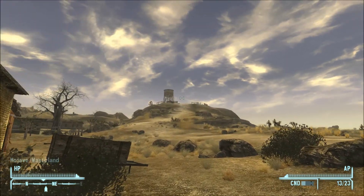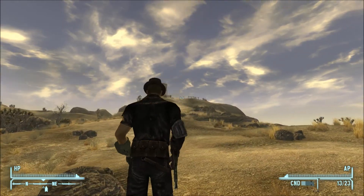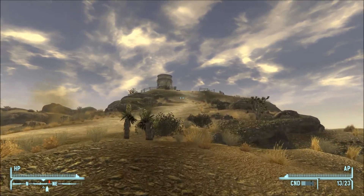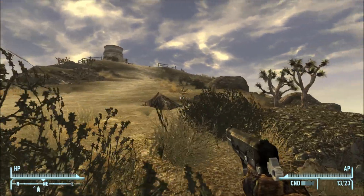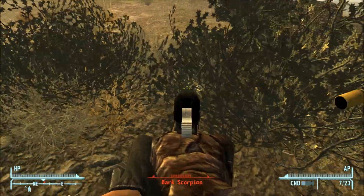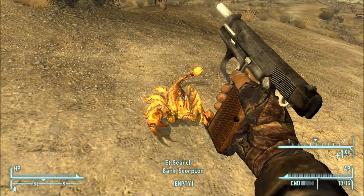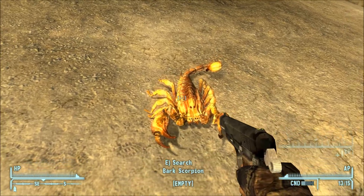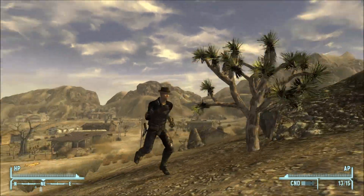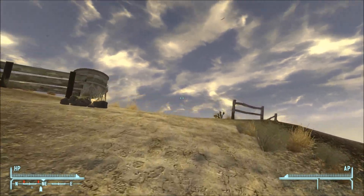We're going to fast travel back to Good Springs because it's slightly faster with our loading times. Now we're heading up to what I like to call Mount Good Springs — it's just this small hill outside Good Springs where the cemetery is, and also the water tower. On the way there we ran into this bark scorpion, which is actually very easy compared to a lot of other scorpions such as rad scorpions, which have more armor and do more damage.